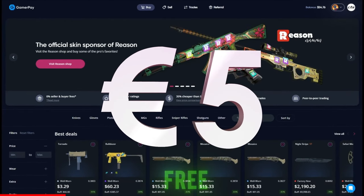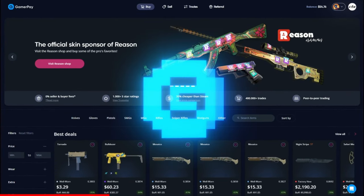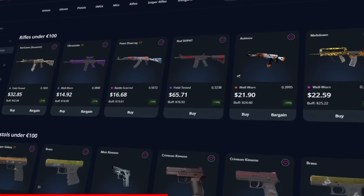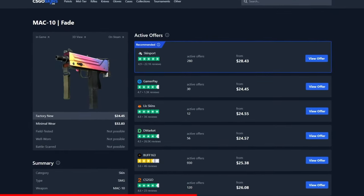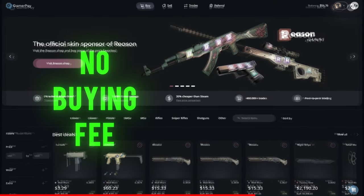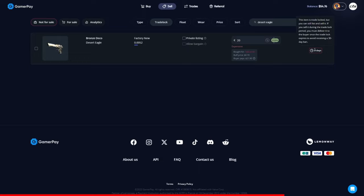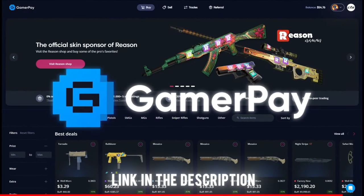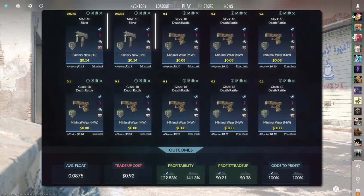Today's sponsor, GamerPay, wants to sponsor you with a free 5 euros on your first 50 euro deposit. GamerPay is an extremely trustworthy peer-to-peer skin trading website where you can find some of the cheapest CS2 skins on the market. They have no buying fee and only a small 3% selling fee, and you can even sell your skins on a trade lock. Click the link in the description to claim your free 5 euros today.